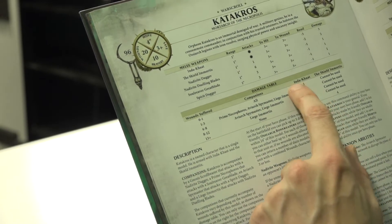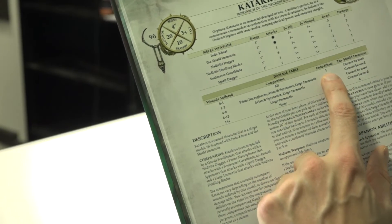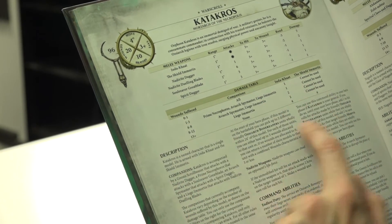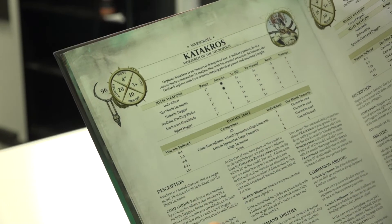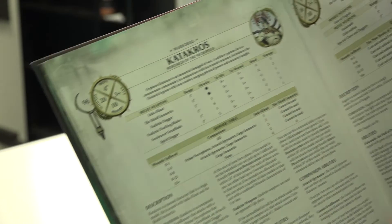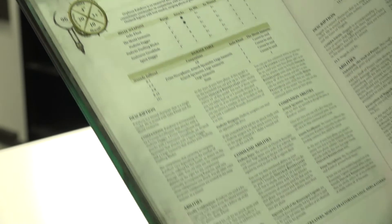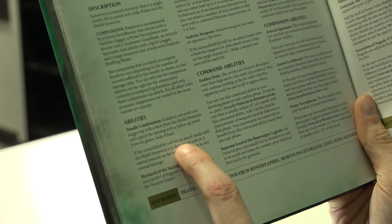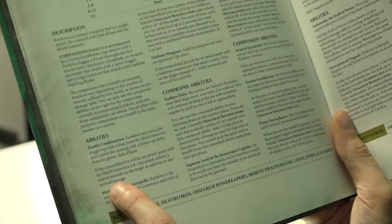As you can see here - Inda-Khaat, which is his giant glaive. You can only use it once when he's taken one wound, then it goes one-one, one-two - you're gaining his favour. And when you've killed everyone else and he's down to 13 wounds, AKA he's got seven wounds left, he gets four attacks with it. And the Shield Immortis - the giant shield you can see on the model - can finally be used. Trust me, it is devastating. Because if the unmodified hit roll for an attack made with the shield is a six, it inflicts two mortal wounds on the target in addition to any normal damage. That is disgusting.